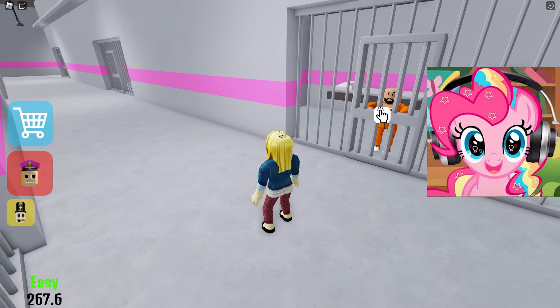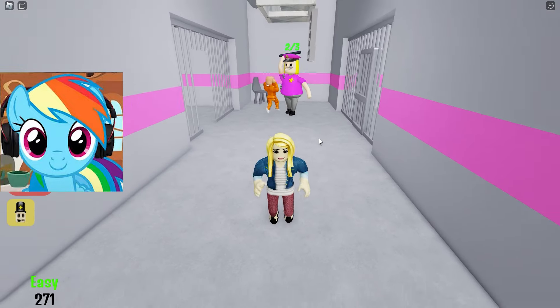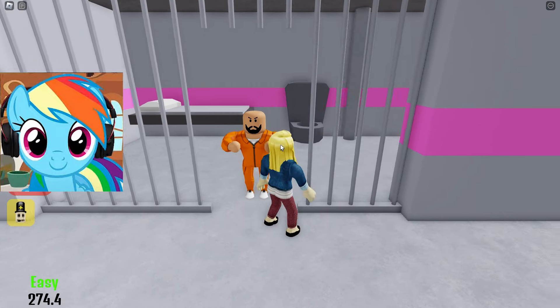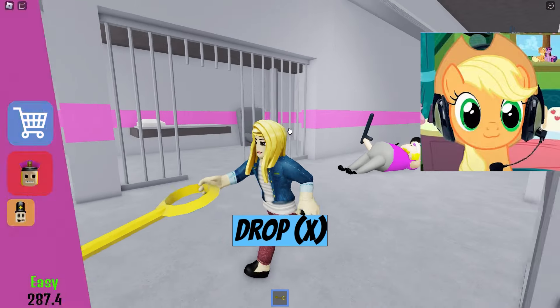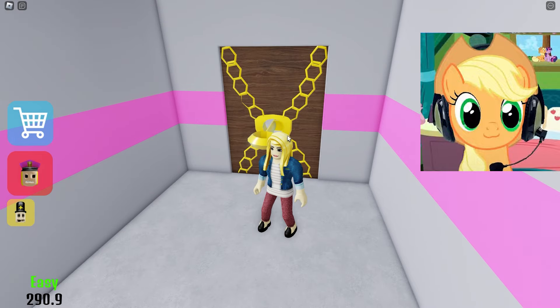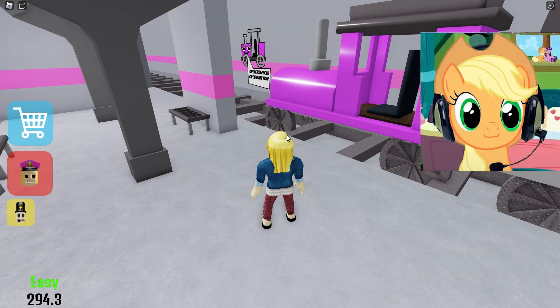Oh my god! There's a guard sleeping! Quiet! Our task will be to release strong prisoners to cope with this guard. It will take three strong men from these cells to take her down! So we were able to defeat her, and she has a key on her pants. We need to take it and open the door that leads to the next stage of our escape. We do everything so fast, I really like it.